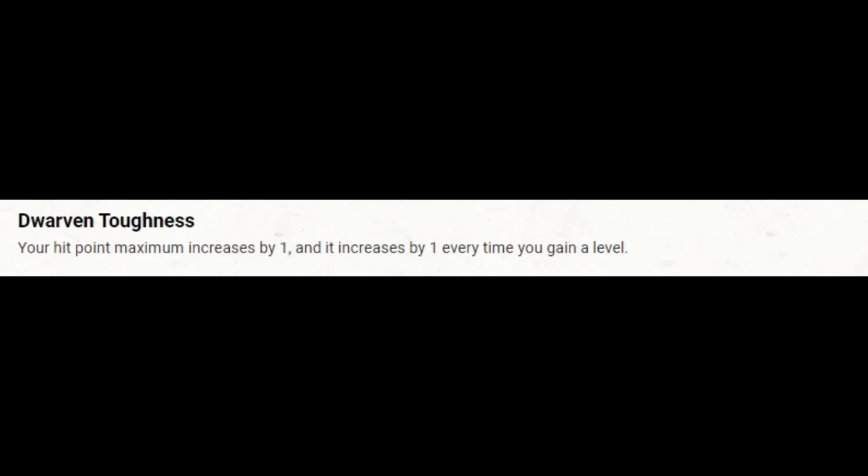We're going to go straight Sorcerer from here. Clockwork Soul gives us more than enough. At character level 3 — second level Sorcerer — we get Font of Magic, our sorcery points. At this point without Metamagic, we'll use them to create additional spell slots. We're also adding one first-level spell: Absorb Elements, which increases our defensive options with our reaction. And we're making a switch on our Clockwork Magic — swapping Alarm for Armor of Agathys. That's a great switch. Armor of Agathys is not normally available to sorcerers, but Clockwork Soul can access it through Clockwork Magic by second level.